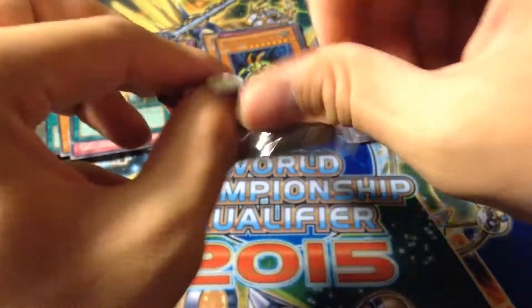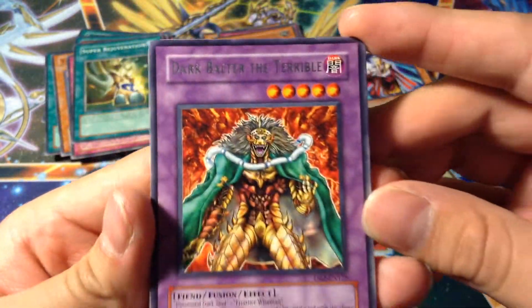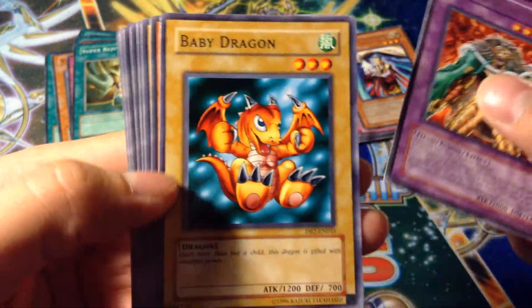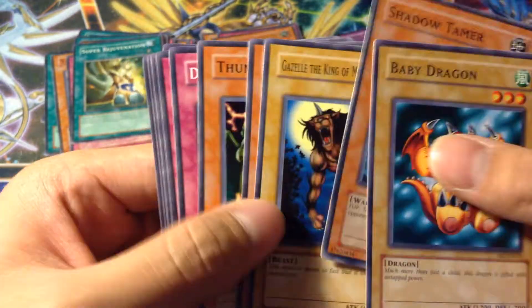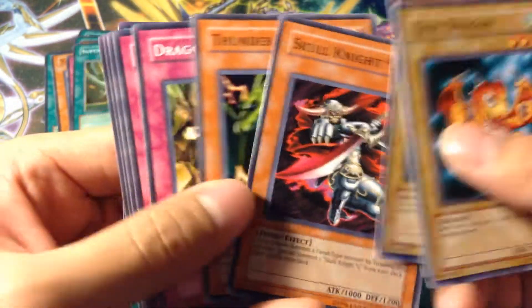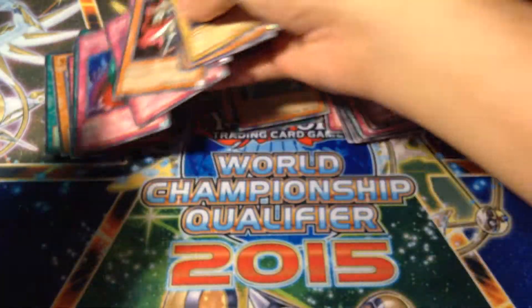Alright, final pack. Let's see what I can get. So I got all the holos that I wanted — at least four. And I got four. Let's see if I can get another holo. Come on — Jar of Greed. Nope. Dark Master of Chaos. If you get a rare, I don't think you can get both, so I don't think I got a holo. Baby Dragon. Shadow Tamer. Gazelle. Of course, I didn't get Toon Gemini Elf or Masked Sorcerer — it's just kind of hard to get. Head out of Bottomless. That's cool.